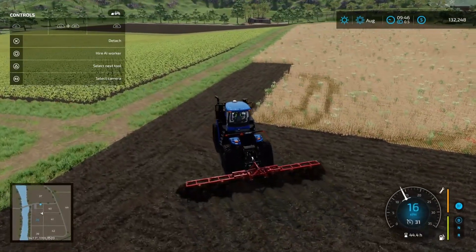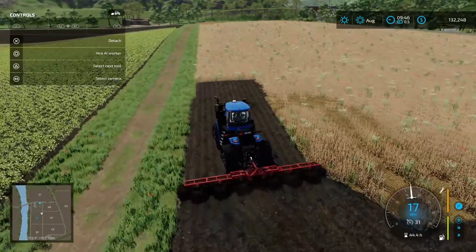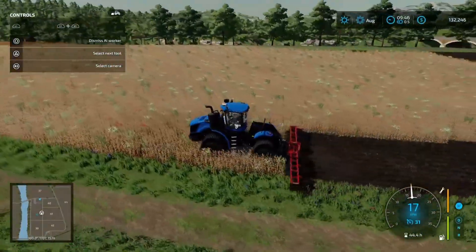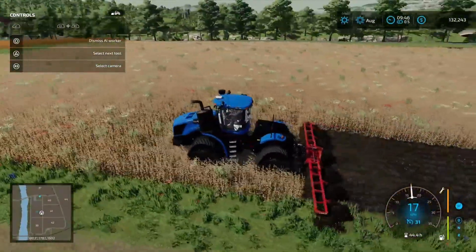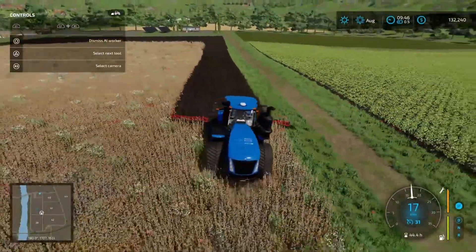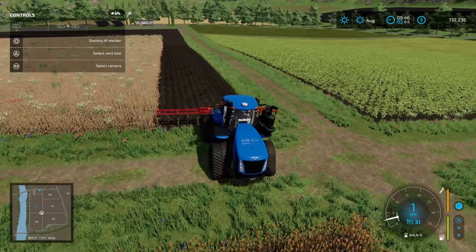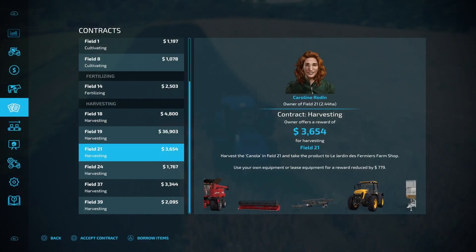Get the work underway. Now this is probably going to bring up some field stone, which is fine. I don't think we have to deal with the field stone if we're going to plant grass, because we could just roll the field to push those stones back down. But we'll see what happens. Let's go and check out the contract menu. Looks like we've got a canola harvest we can get on board with, so I'm going to borrow the items for this — Field 21.